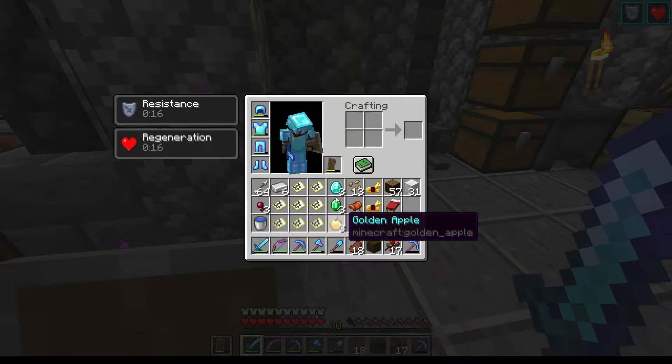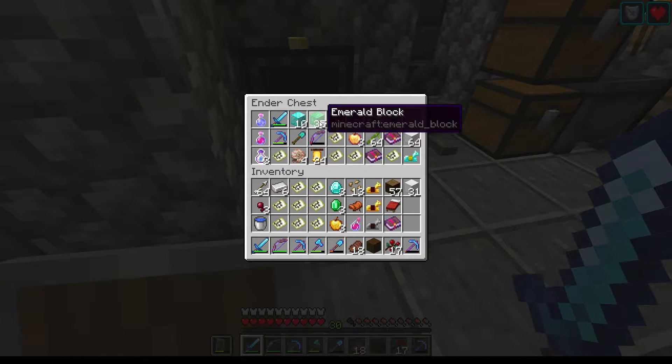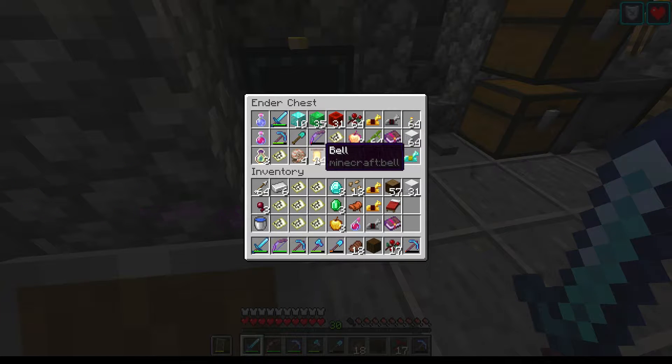We've got some golden apples, some diamonds, and three emeralds here. But if we look in here, I've actually got about 35 emerald blocks from all of the villagers that I've traded with, which is pretty insane. And I've got 24 bells, which I've sort of reclaimed from each of the villages that I've visited. So I think you can tell I've visited a lot of villages — around about 24, basically.